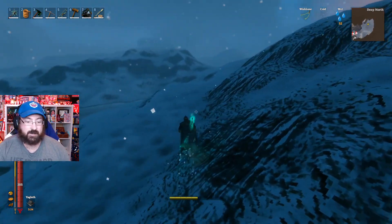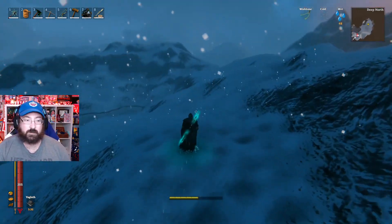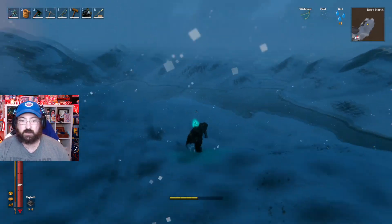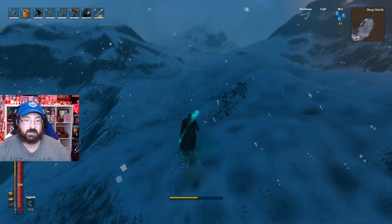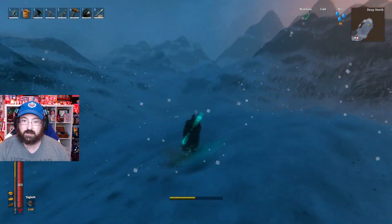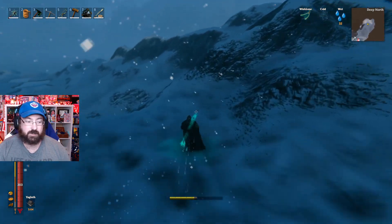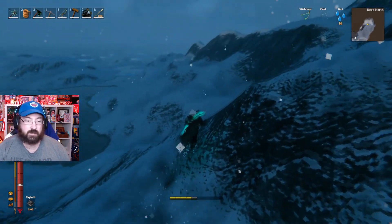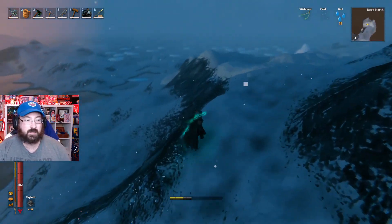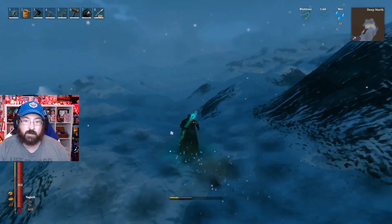It's very calming here — really awesome mountains, lots of water, and those blocks of ice to run across. I figured we'd put on the Wishbone just in case, because who knows — we could come across something. Maybe there's a hidden ore here; we found some in the Ashlands. But so far I'm not seeing anything.